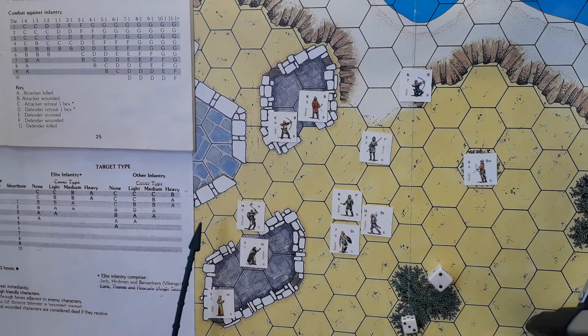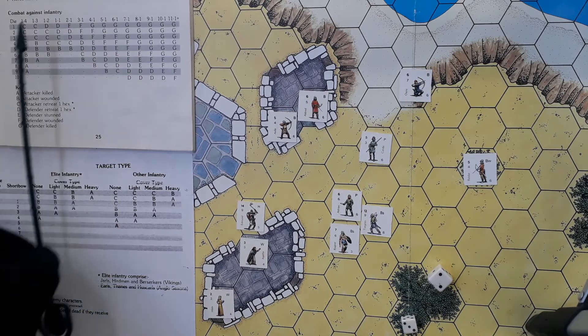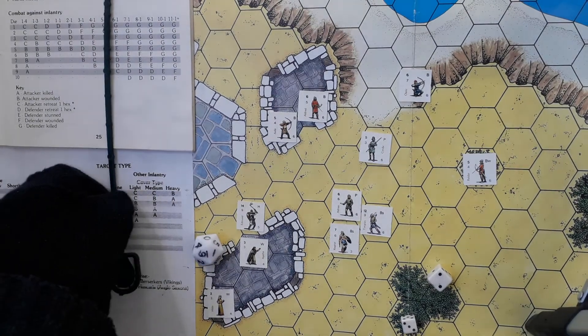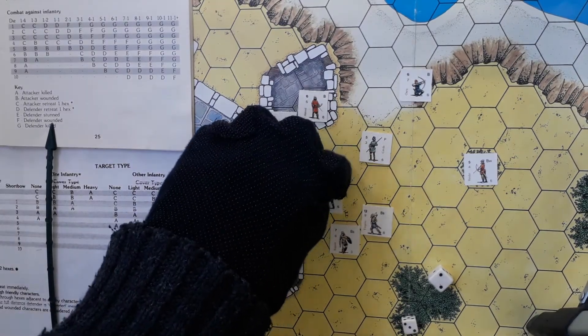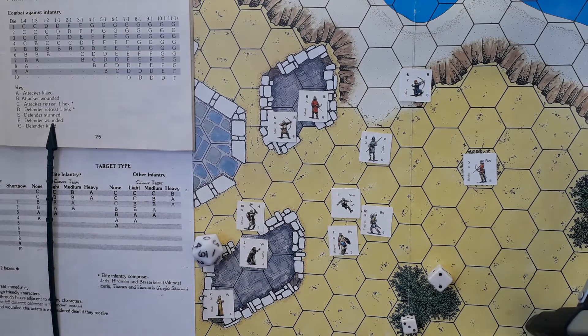Unfortunately, over here the two berserkers attacking Adrian roll seven and twelve. They each add seven to their combat strength, taking those to 14 and 21, giving a combined 35 versus Adrian's defense strength of only six. Thirty-five to six — how many sixes in thirty-five is five — so it's a five-to-one attack. Two characters onto one shifts it one in their favour to six-to-one. Six at six-to-one is E — defender stunned. Adrian is knocked to the ground unconscious. We flip his character piece over. He remains so for the whole of the next Saxon turn, which will allow the berserkers to rampage on. We come to the Saxon turn now.